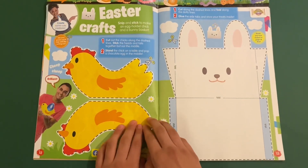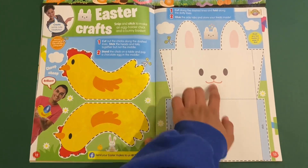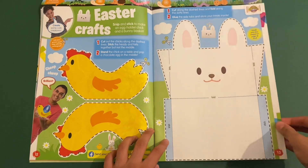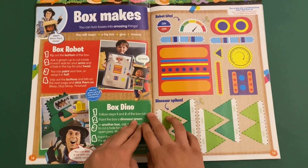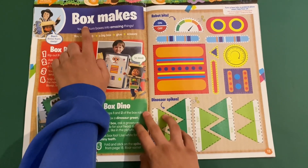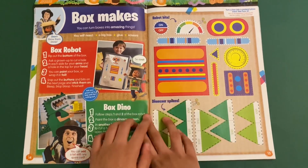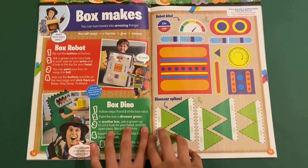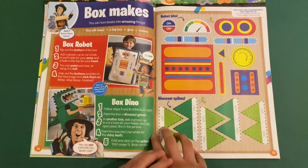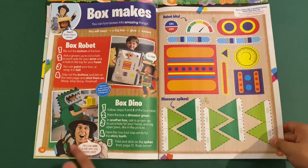Easter crafts — so these are some cool ones you can make: the hen, chicken, Cheep Cheep and the little Easter bunny. Then there's box makes where you can cut out these little pieces, get a cardboard box, paint it silver with foil, and stick the pieces on to make your own robot. You can even make a dinosaur with Andy.